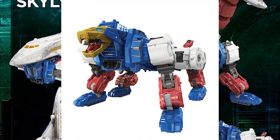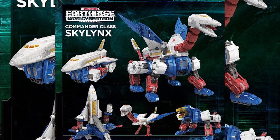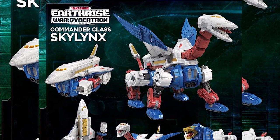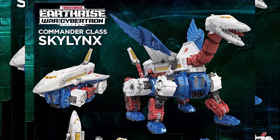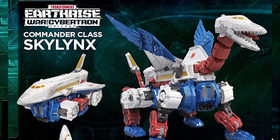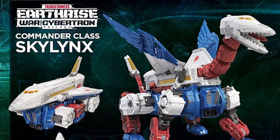Look at this figure — this is the one we want, not Smokescreen. I really hope I can get my hands on Skylynx soon. About the neck, I think the shuttle is hollow on the inside so you can push the neck in and pull it out, which is really good. And then the head — you can see some nice details and the teeth inside. I really love Skylynx; I think he's really cool.